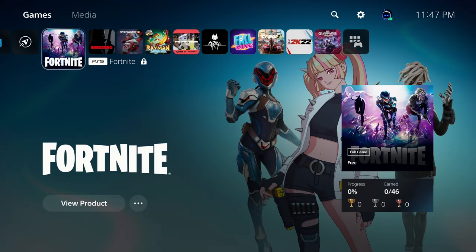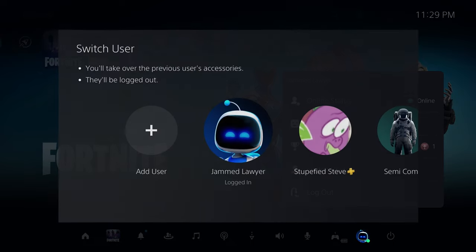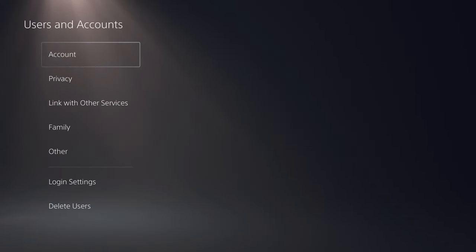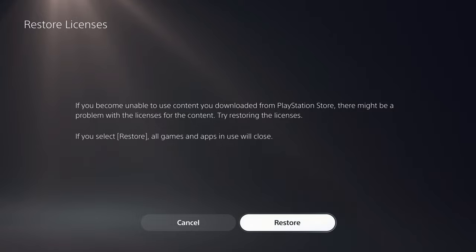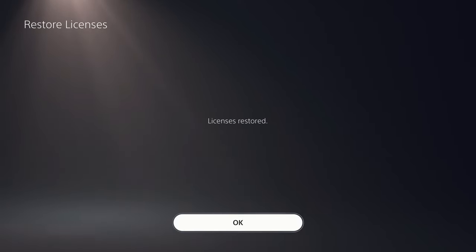About 90% of the time that unlocks games, but there may be other causes for locked games. The next common reason is licensing issues. This goes back to console sharing and ownership of the game, but this is more of a case where the PlayStation 5 doesn't really know what's going on and who owns what. In that situation, go ahead and log into the user that owns the games you want to unlock. Head up to Settings, go to Users and Accounts, go to Other, and this time head down to Restore Licenses. Select Restore — depending on how big your game library is, this may take a while. Once it is done, log back into the user that had the lock icons, and they should now be gone.